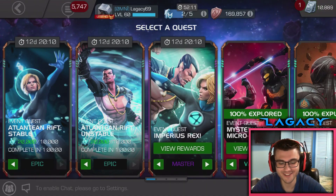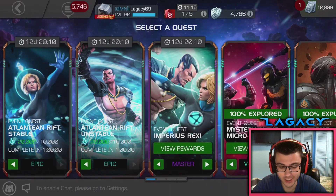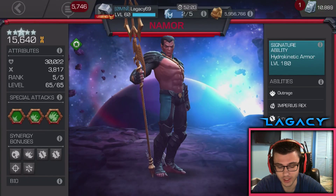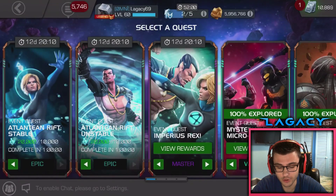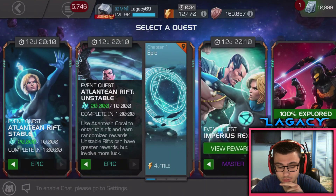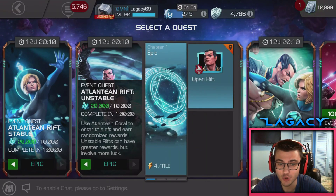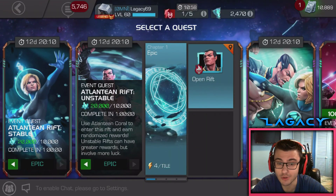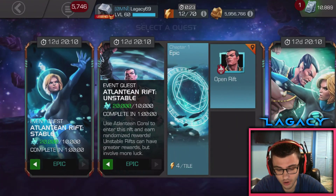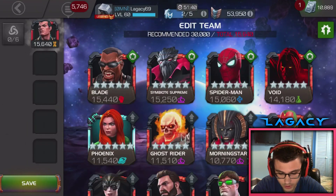We just took Namor to rank 5 level 65, signature level 180. He's in the profile looking awesome, and I've been wanting to do these rifts. I got two rifts now, let's get it. The reason he's at sig 180 and not 200 yet is just in case we get some mutant signature stones from here, and I can save some generics. Let's hop in.